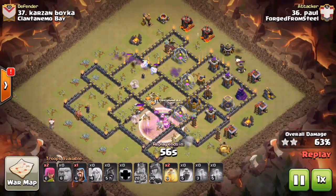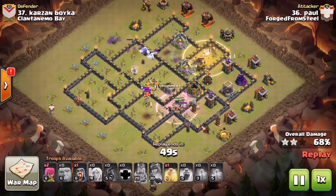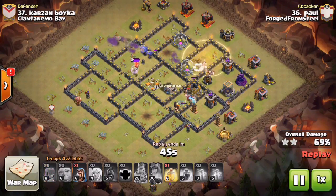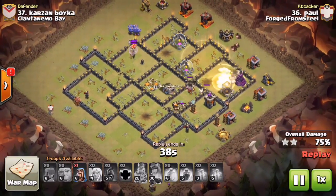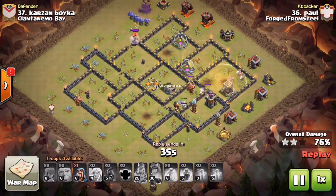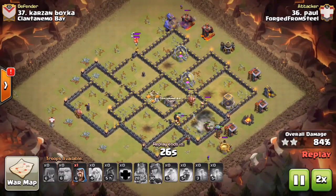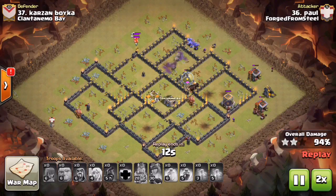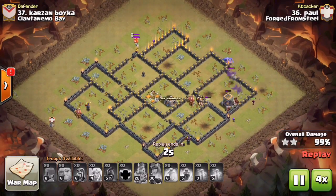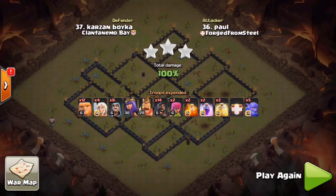Give it a try in FCs — you'll see. Paul right here just completely wrecked this base. He's got that heal on the back end, set up a really nice funnel. That's the key strategy here: as long as you can funnel your healers, funnel your heroes and bowlers into the base, the giants are already going to head in. As long as there's a compartment large enough to do it, this attack is going to be wrecking bases. We've seen it in friendly wars, random wars during the week, and in FCs — I've got a little bit of everything to cover.